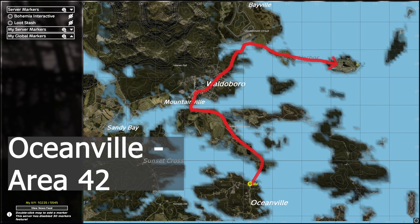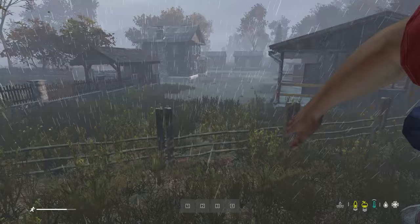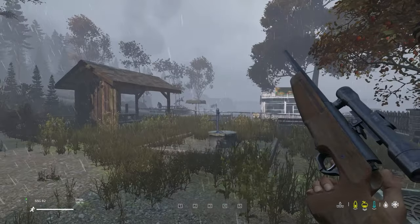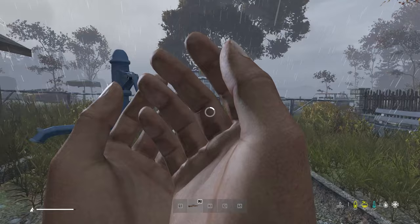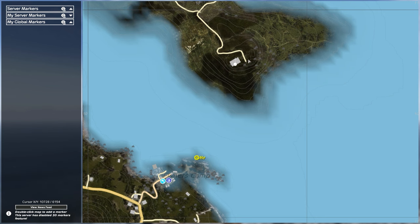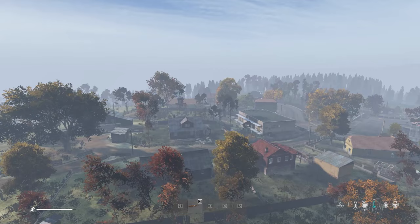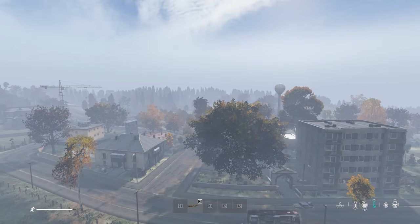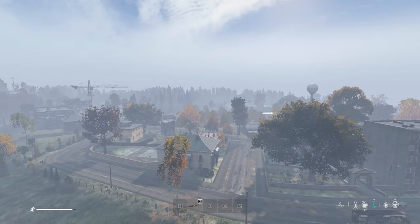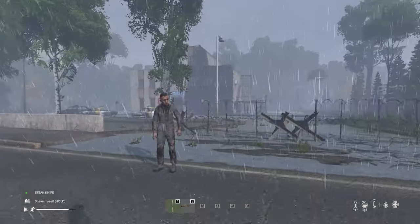The second loot route is Oceanville to Area 42. Here on Oceanville you need to move to Fisher's camp. Loot wherever you can. If you're lucky you're going to find some food, maybe some gun, and drink water at Fisher's camp. From here you swim north to this old church. From the church you move to Fairfield or Eastbrook. Both these places are small civilian towns where you can find some food, clothing and other starting gear.